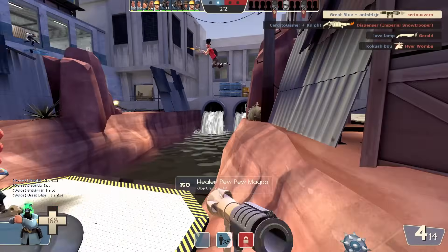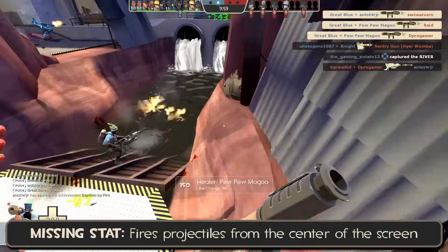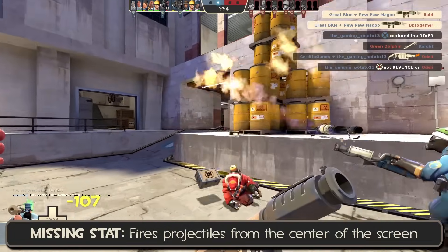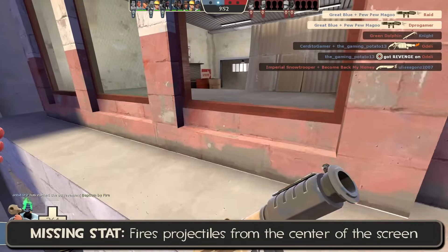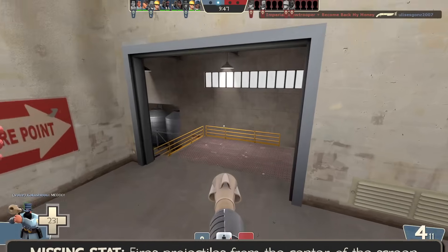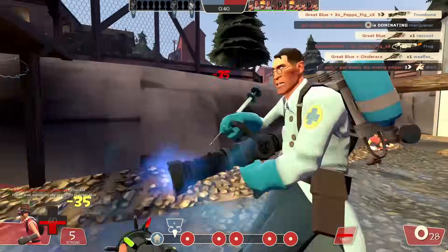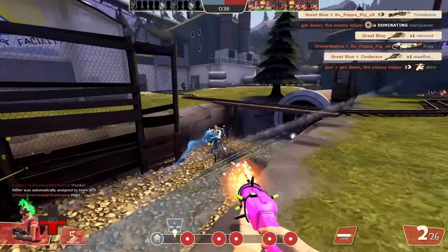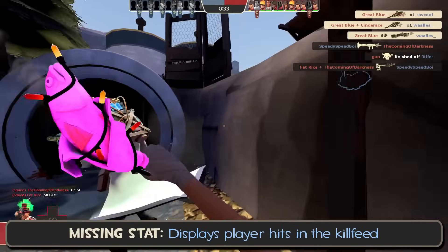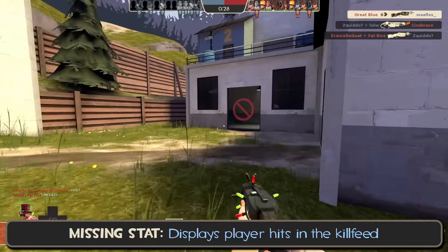For instance, newer players would assume the Original and the rocket launcher are exactly the same, since the Original doesn't list its center projectile stat anywhere on the weapon. While the center projectile doesn't affect damage, it does significantly change things like rocket jumping, and it would be nice for newer players to have this information, since most learn rocket jumping with stock before they even realize the Original is an alternative option. Similarly, the Holy Mackerel and Unarmed Combat look like basic bat reskins at first glance, but upon trying them out yourself, you'll quickly realize there's a pretty notable difference. Even though it isn't supposed to affect your gameplay at all, both reskins track your hits in the kill feed, which only has a niche practical use, but it would still be a nice thing to know about.